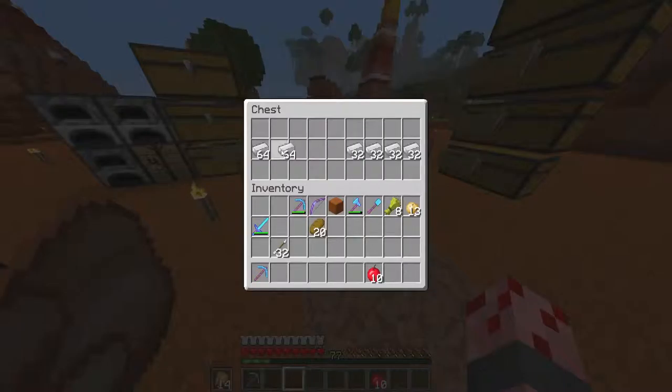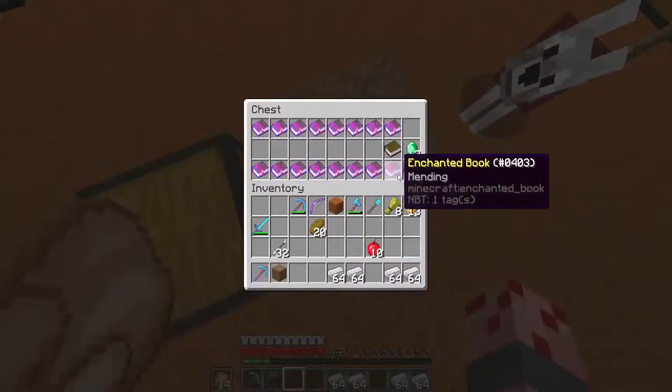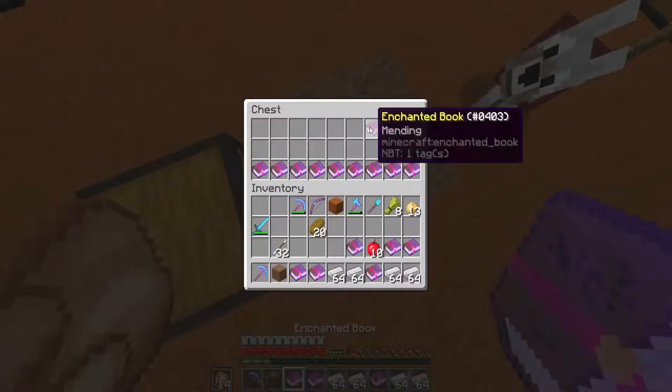I pre-ordered eight mending books, Duo, and if you didn't know, I am selling mending books for 32 iron each. So he gathered four stacks of iron ingots, and that's insane. And I got my little cubbyhole right now, and I've been going to work, and I got 17 mending books. So I'm going to take these eight, plus this chest and the sign. I'm going to cover this back up, and I'm going to put my iron in here, because that's definitely going to come in handy later on.